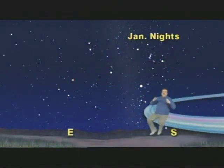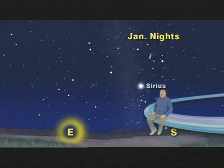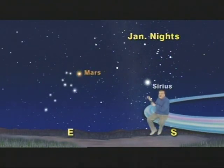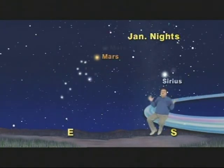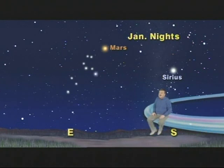Get thee out any night during January. First, face south. Then find Sirius. Then face east to find Mars. And watch Mars race closer each night until, at month's end, it will be almost as bright as the brightest star in the heavens. Keep looking up!